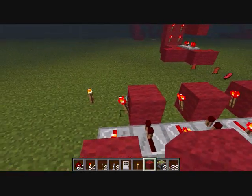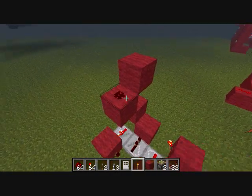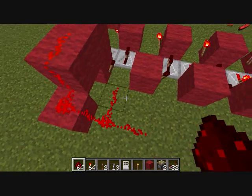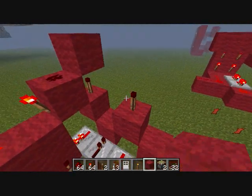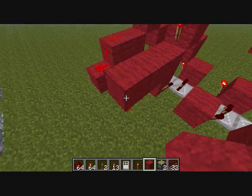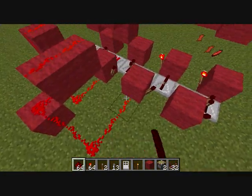Now what you're going to do: put a block, a redstone torch, block, block, redstone torch, block here, block here, block here, redstone, redstone, redstone, redstone, and redstone. On this one you're going to do the same thing, only extend it a tiny bit — so it's like this: redstone, redstone, redstone, redstone, and extend it one more out.